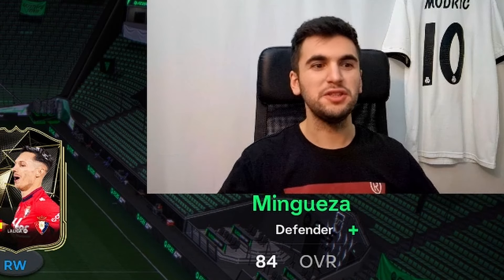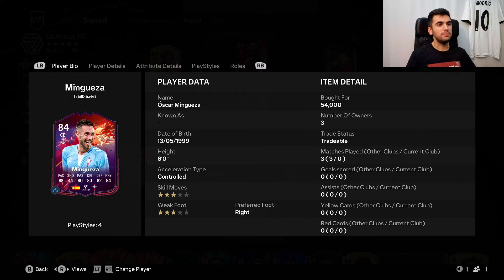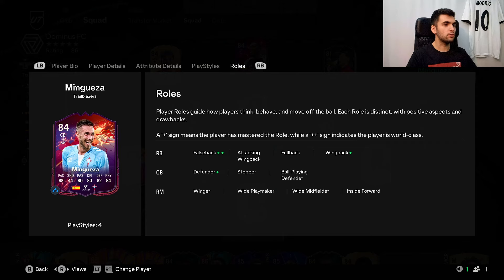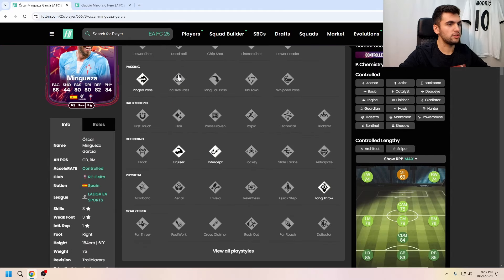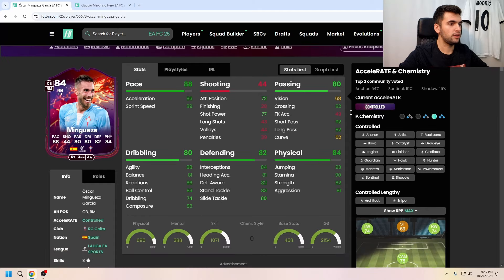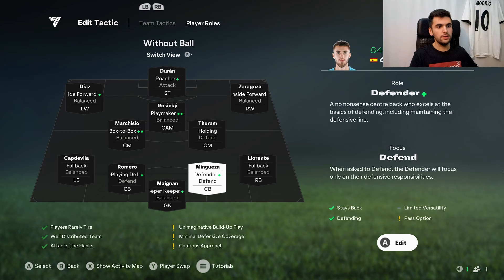Hello everyone, welcome to my channel. Today we're gonna test out 84-rated Oscar Mingweza — six foot, three-star three-star, right-footed. The roles he can play are right back, center back, and right mid. He has a lean body type, which is interesting. The playstyles are ping pass, bruiser, intense, and long throw. For chemistry style, anchor is gonna be perfect for the center back position, and shadow for right back.